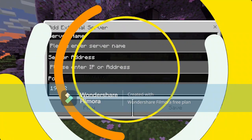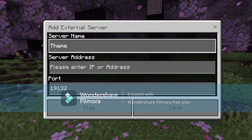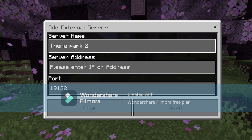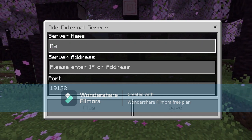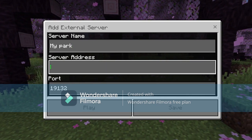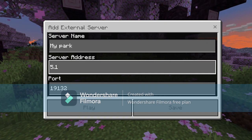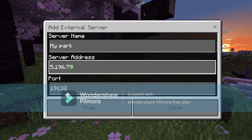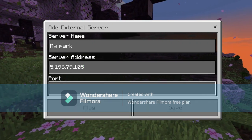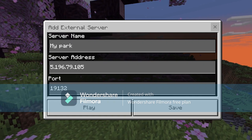If I put my thing as 'Theme Park 2' or 'My Park' or something — name it what you want. Then the server address is 5.196.79.105 and the port is 19132. I'll put it on screen again at the end of the video.